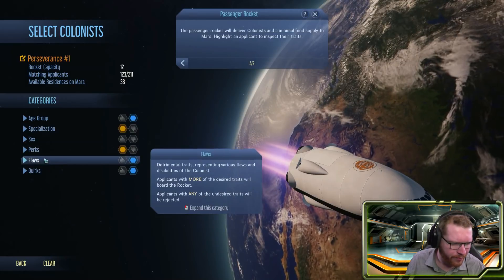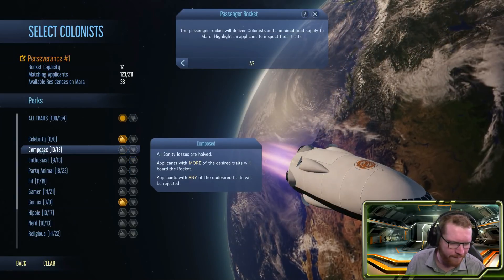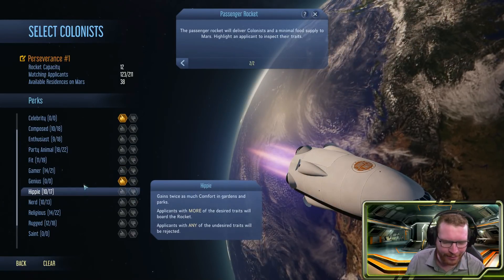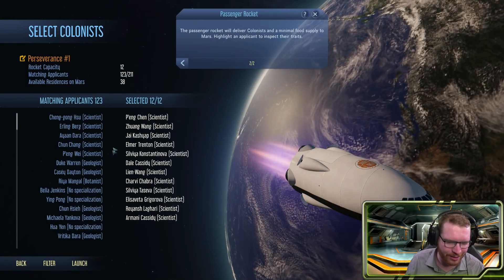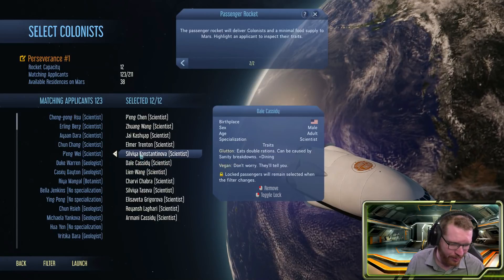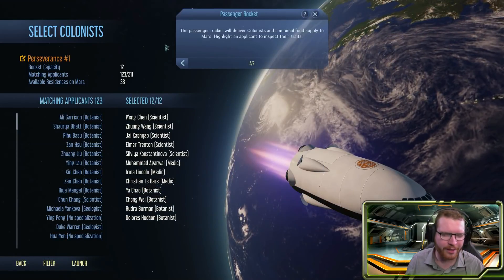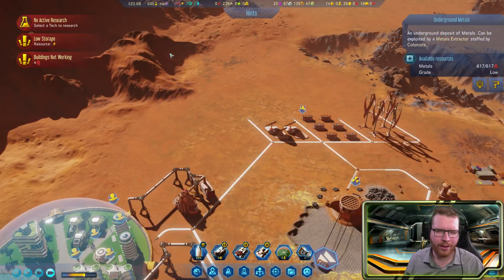We don't care about sex ratio for now — we'll try to get a decent mix. There are perks, flaws, and quirks — they can be a gamer, fit, party animal, nerd, or hippie, each giving different bonuses. I filled it up with scientists from the filter, but of the 12 I probably only want five scientists. The rest are out. That's a good combination — let's launch that rocket.